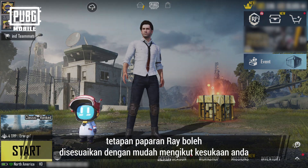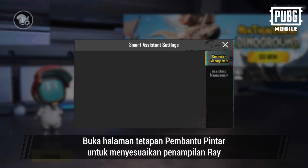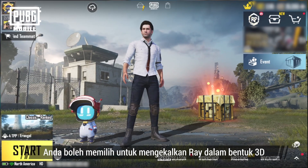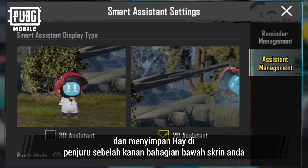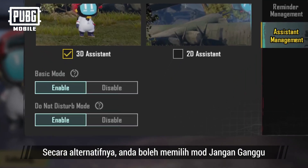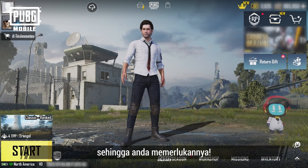Furthermore, Ray's display settings can easily be customized to your liking. Open the Smart Assistant Settings page to customize Ray's appearance. You can opt to keep Ray in his 3D form, or choose a more discreet 2D form and tuck him away in the bottom right corner of your screen. Alternatively, you can select Do Not Disturb mode, which always keeps Ray collapsed until you need him.